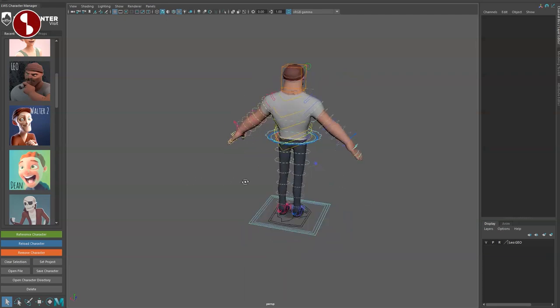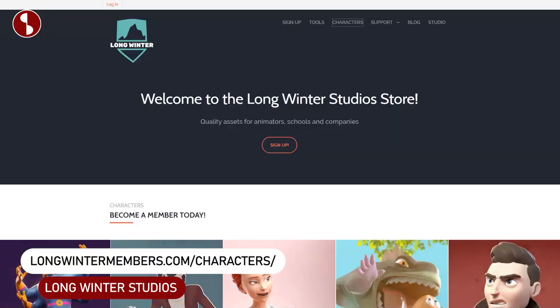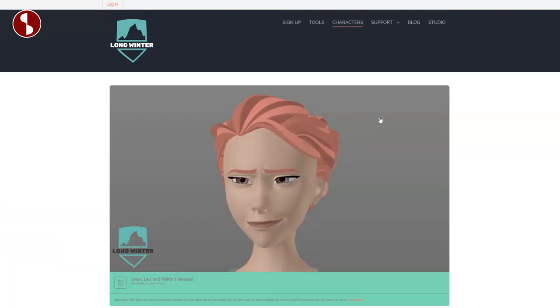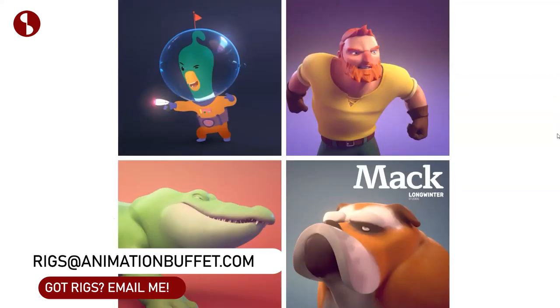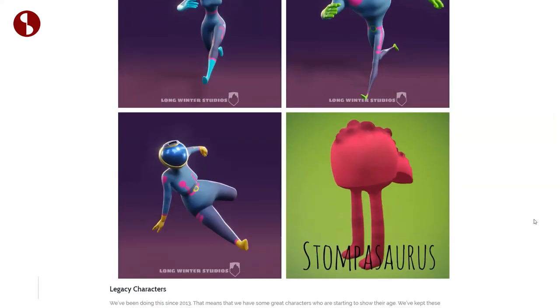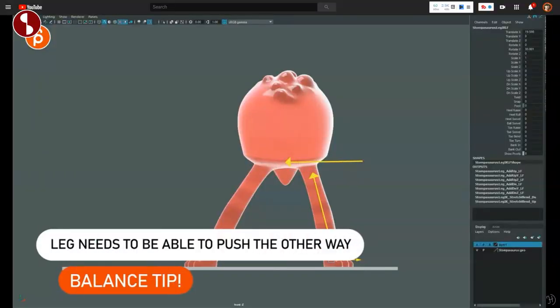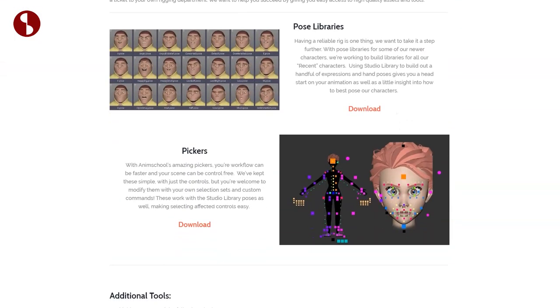Welcome back to the Rig Review. Today we're going to take a look at Leo from Long Winter Studios. If you go into the Long Winter Studios store site, you see the character selection. You can go directly to the character page and see all their fantastic rigs, including Stompasaurus, which I had in my last video about balance.